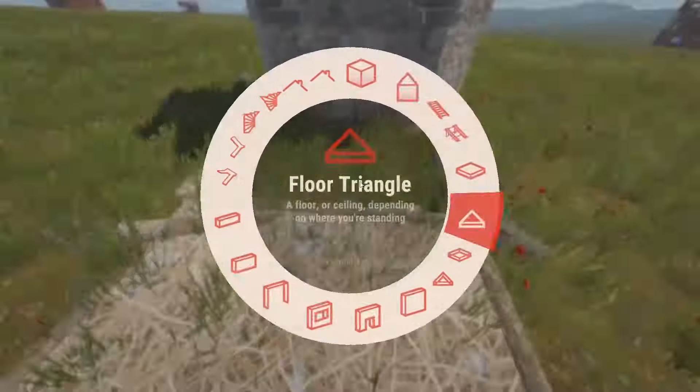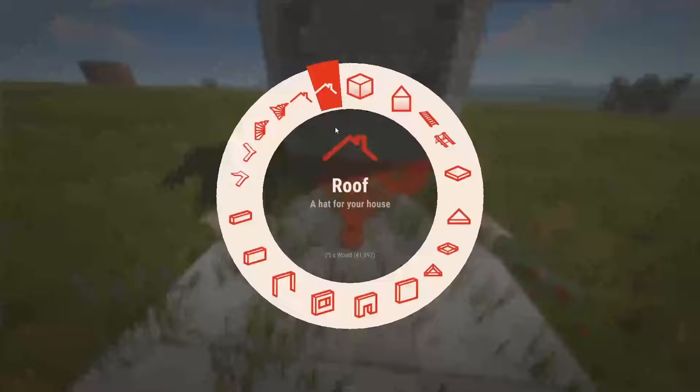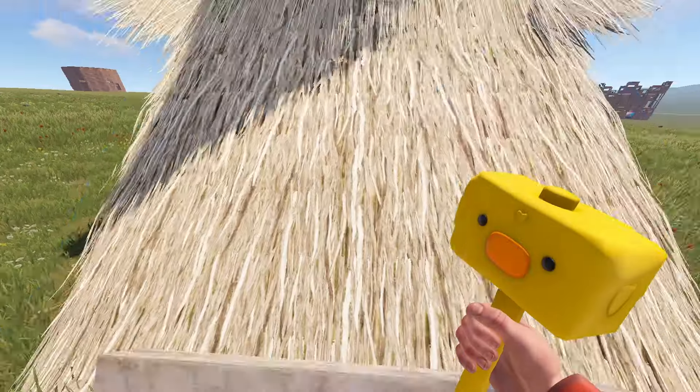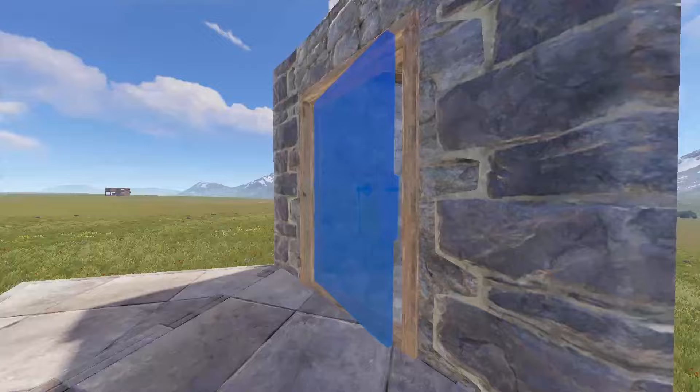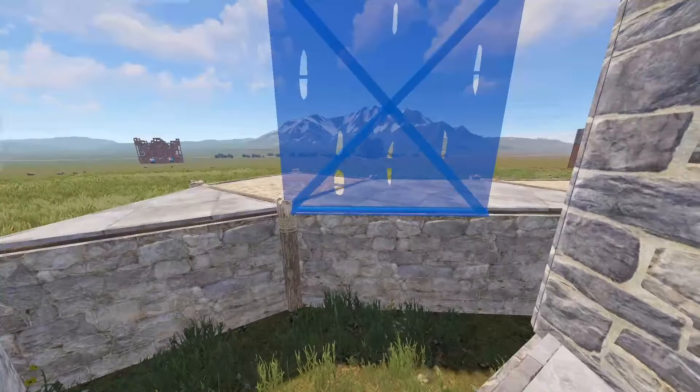Break this so it's not connected via foundation, so we can disconnect at any time. Put a roof up here — hopefully you have a building skin. There you have your external TC so it's not decaying.